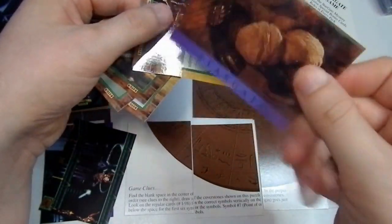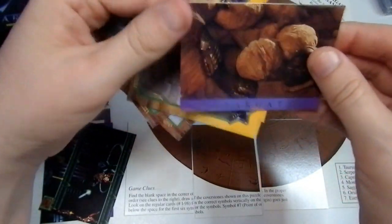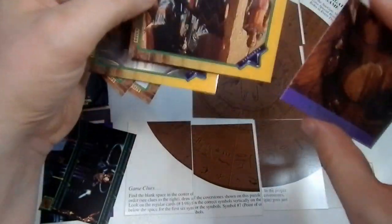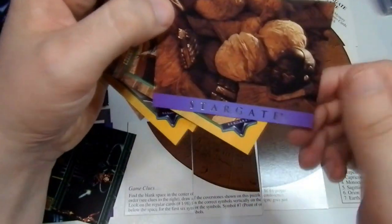Furious Pharaoh. Nope, sorry — that's the next card behind it. That's a Furious Pharaoh upside down, but... Horus Morphs.